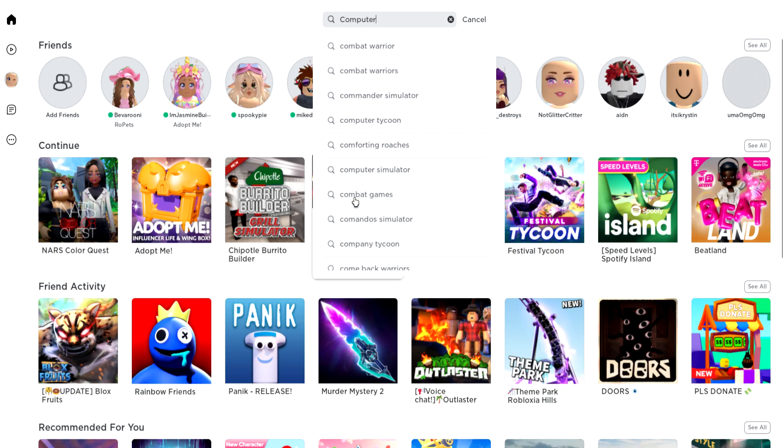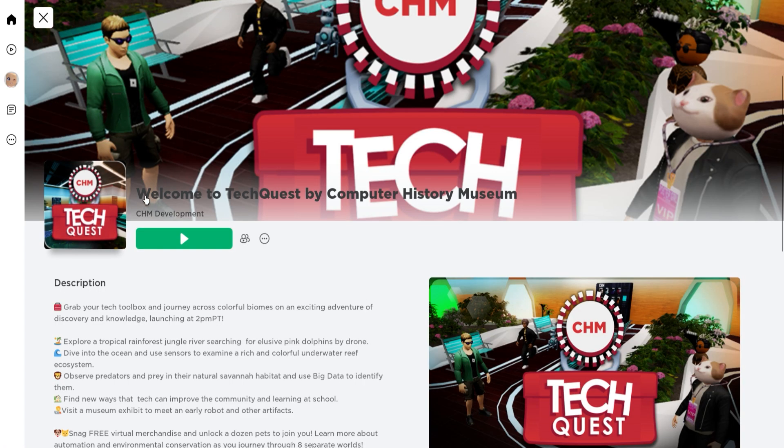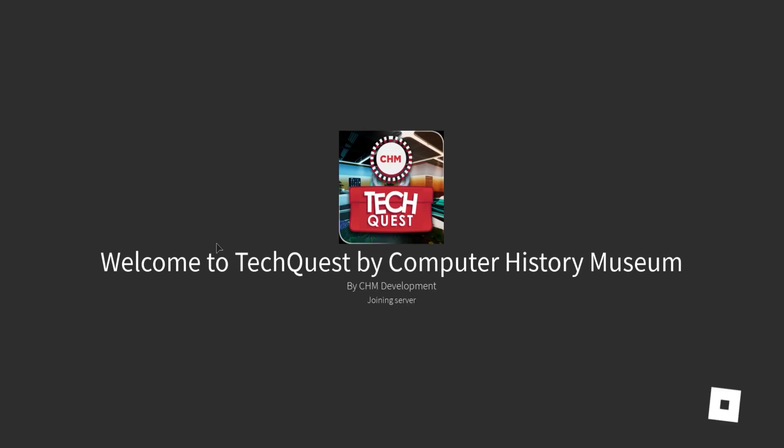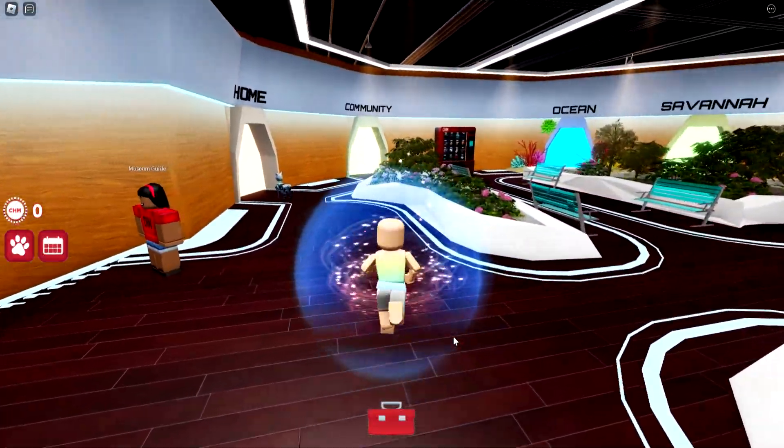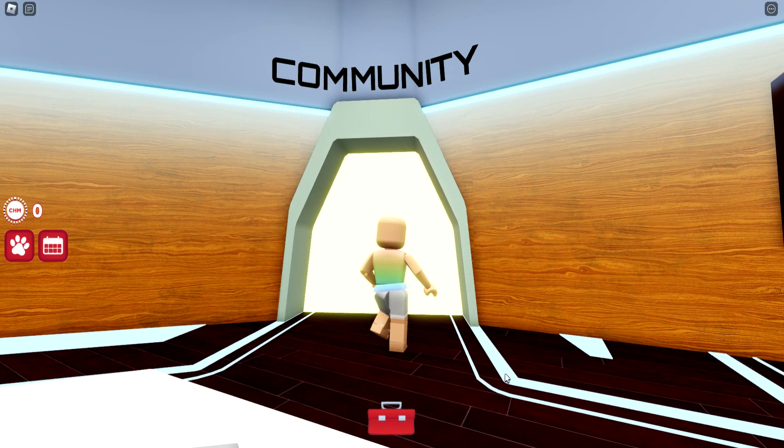First we're going to go ahead and type in Computer History Museum and look for the game called Welcome to the Tech Quest by Computer History Museum. Once you get into the game, we're going to need to go through the portal that says Community — it's over by the vending machine.